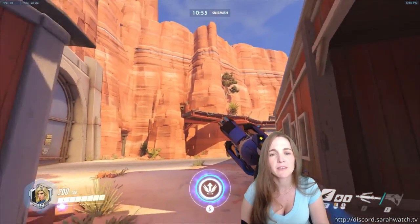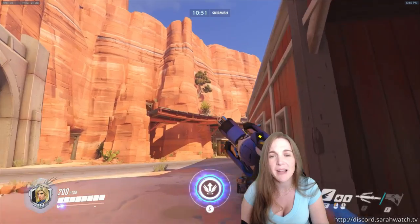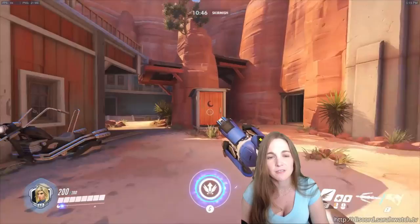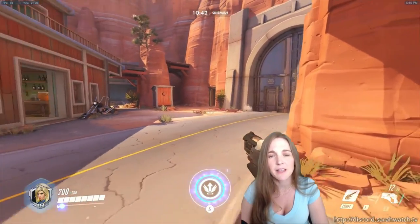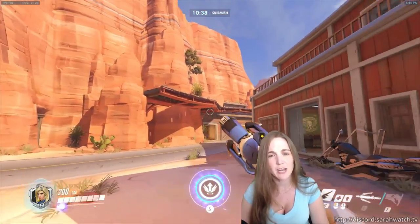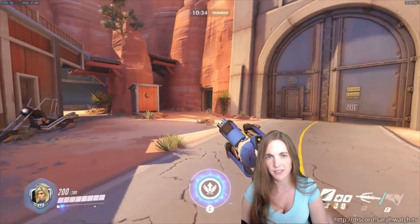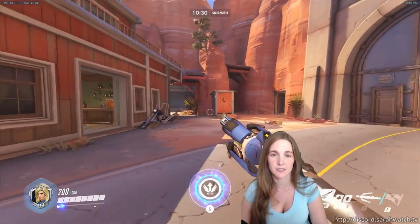Ideally you've got a Hanzo or a Soldier or a Bastion who's up here, and then you can really frequently Guardian Angel up to them, and then once you're up there, look down and there's a D.Va or a Zarya near the payload, and you Guardian Angel back to them. In this region, I would always just try to be moving as much as possible, but mostly I wouldn't otherwise be here in this area to the left. I would be over here on the payload.